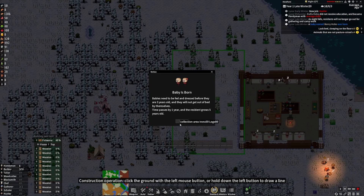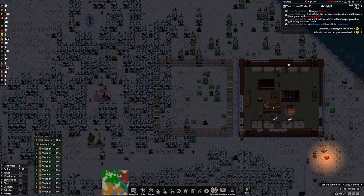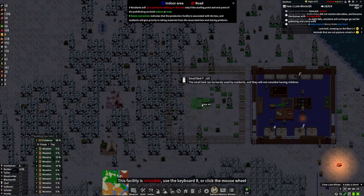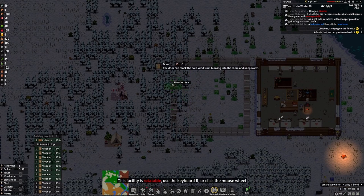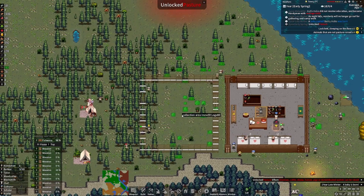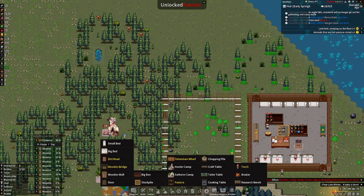We got the baby-born icon — we've already had babies born, I'm pretty sure. We're making a building for new housing, pretty much copy and paste. You do have a blueprint button too — I'll show you how to use that in the future. Right now we're not too worried about it. We do need to get some doors on this one as well. It's springtime — we do have pasture open but we're going to wait to do that.